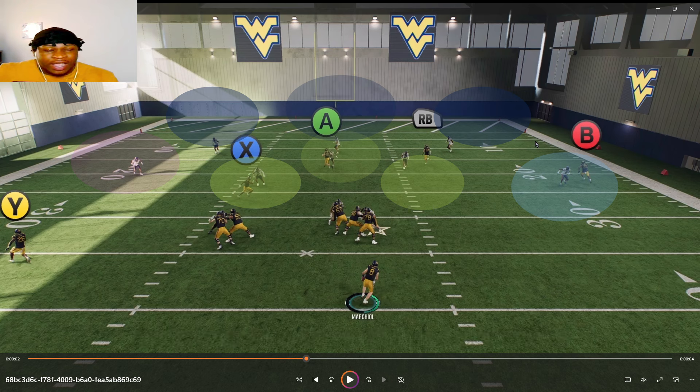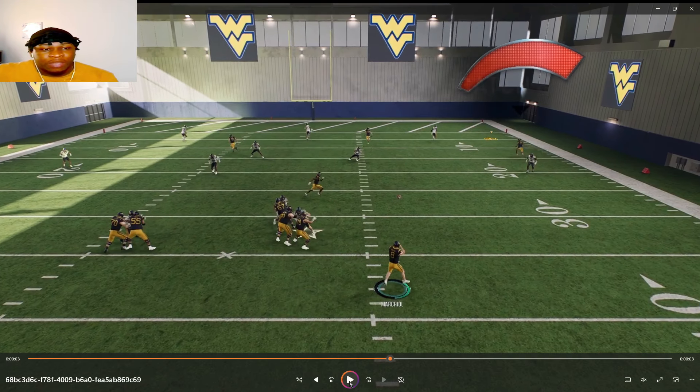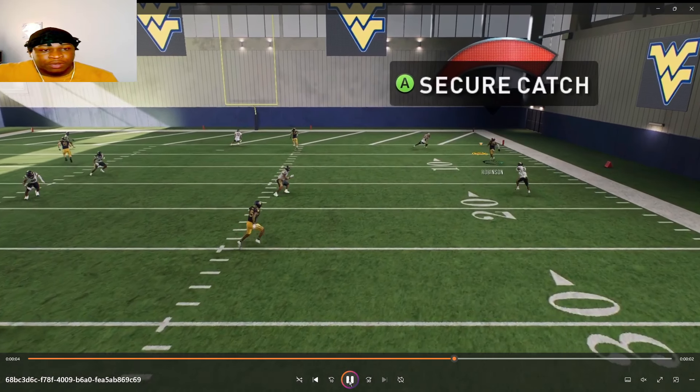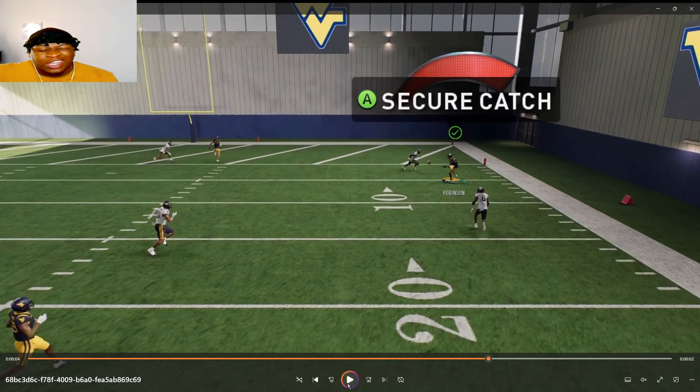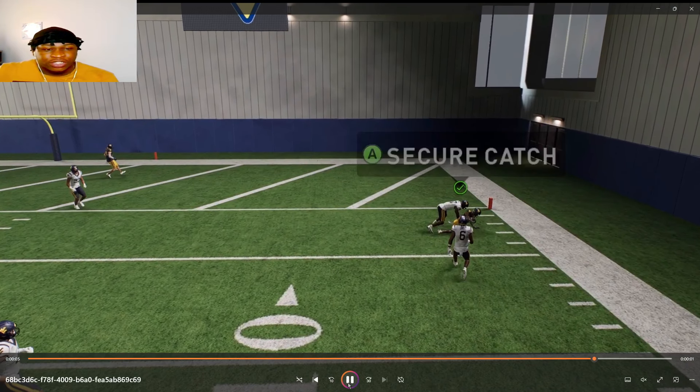With revamp passing you want to throw a red meter here because it's going to allow you to fit the ball into that tight window. I recognize this, boom — fully maxed out red meter. It's going to be a bullet and I lead him down just a little bit with the left stick — I talked all about that in my previous video.